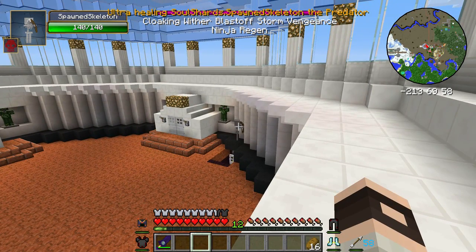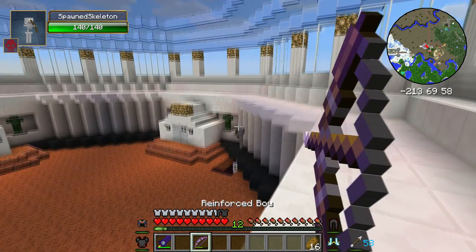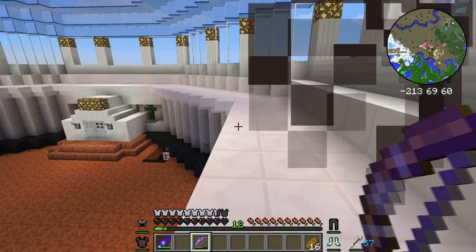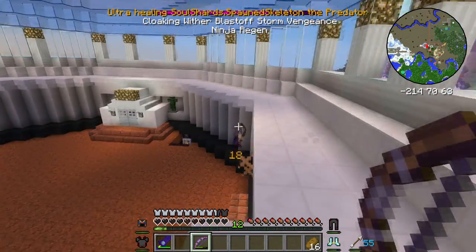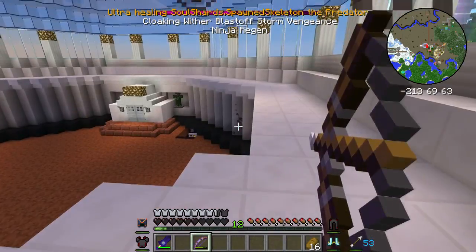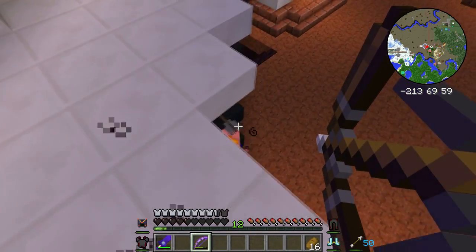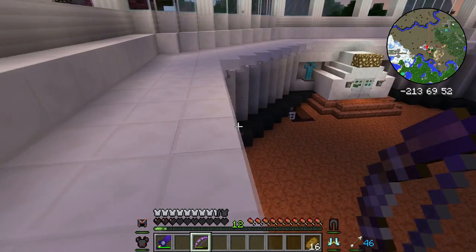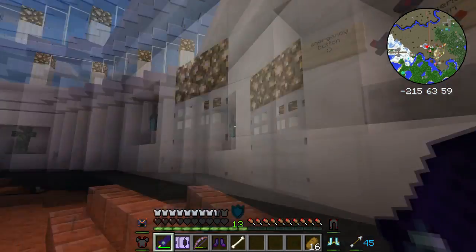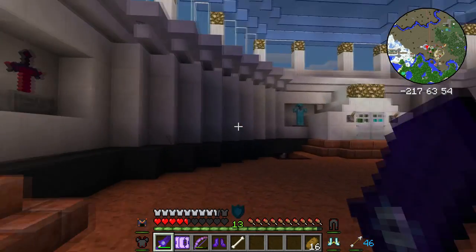As you can see, this is not a normal skeleton. If you read at the top of the screen: ultra healing, soul shards, spawn skeleton, the predator, cloaking with a blast off, storm vengeance, ninja's regen - and it's got 140 hit points. I'll give him a bit of a shoot. He's now teleported and drained all my hearts - you can see my hearts have gone bananas. He's gone invisible. I'm only taking 14 hit points off him at a time, and you think how many hit points he had - I've got to hit him at least 10 times. I'm really doing a rubbish job right now and I haven't even entered through the front door. But he is going down - that's his cloaking. He's dead. He's dropped some nice stuff. Did I want to come in here? No. Get me out of here! How do you get out of this? Thank you.